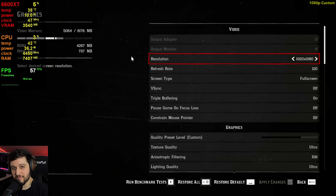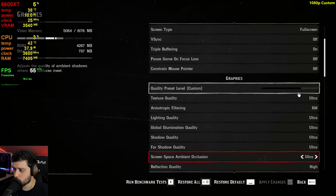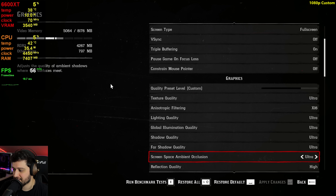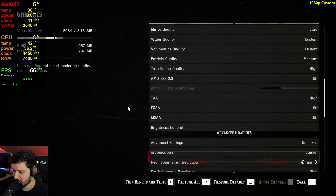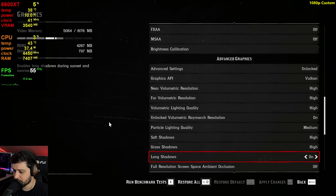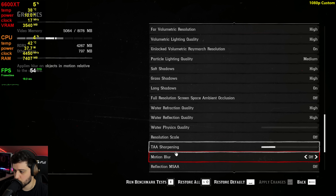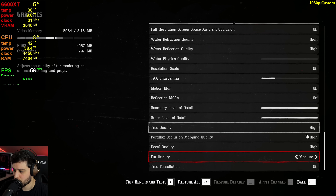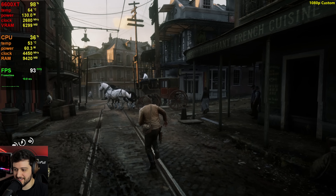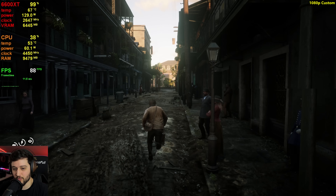Let's go over the settings first. I'm playing at 1080p and we're also going to test 1440p and 4K in this video. I'm using the favor quality preset with a couple of changes — some settings are at default, but I set three options to high instead of ultra, disabled water physics and motion blur, and set two others from ultra down to high. I found that these settings deliver really good visuals and performance at the same time, so let's roll with them.